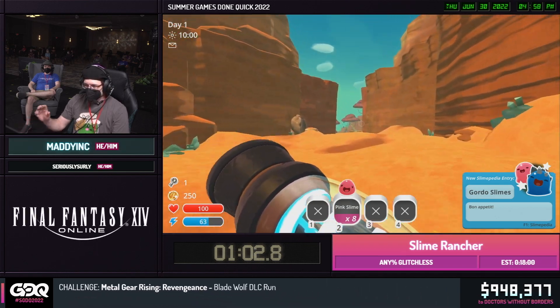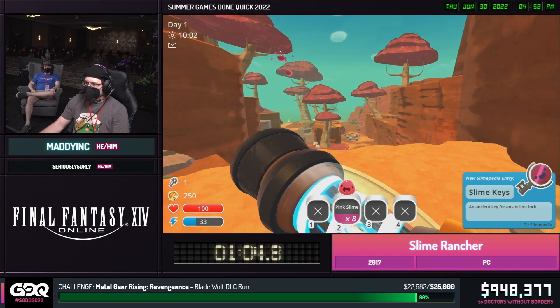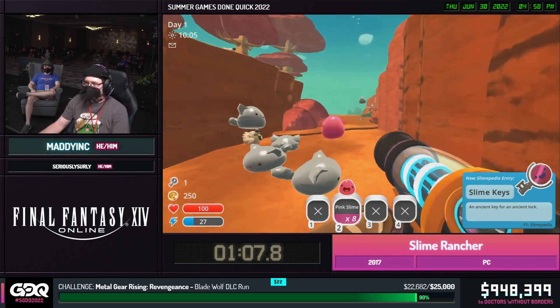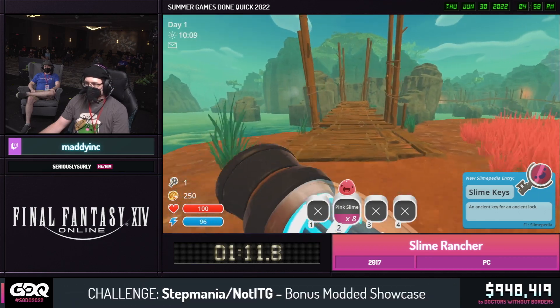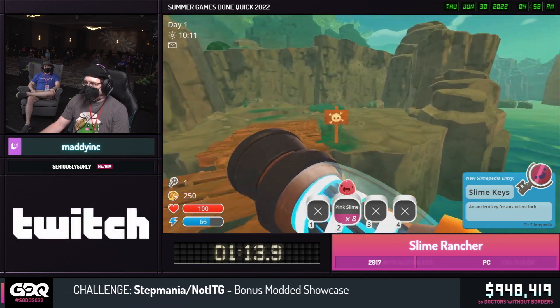We're going to be making our way over to open that door. But along the way, we're going to do a couple small tricks. First is going to be a wall climb. Slopes in this game are a little funny sometimes, and so we get to just climb a wall by holding a diagonal. So you're going to see that here, and it saves about a second or so.